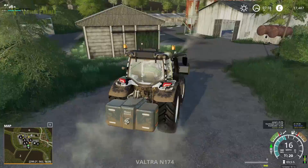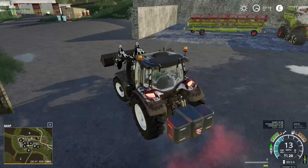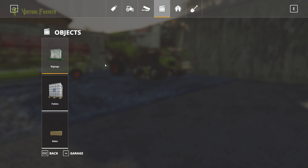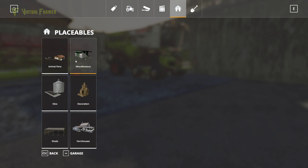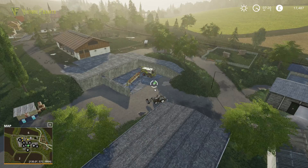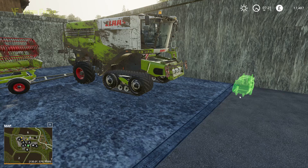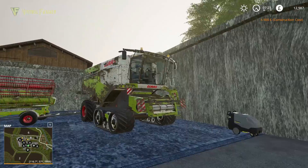Next we're going to come round here. This is a cleaning area for our vehicles and equipment. I've got 17,000 and I want to buy a pressure washer so we can clean our combine. Under miscellaneous is where our pressure washer is. We want to get as close as we can — we can't put it inside the cleaning area, but we can put it just outside. We're going to face it so that our output is into the cleaning area, putting it as close as we can right at the corner. We'll be able to clean our combine from here.